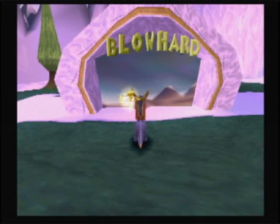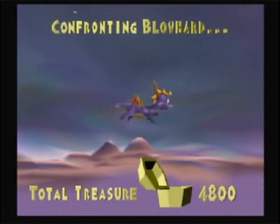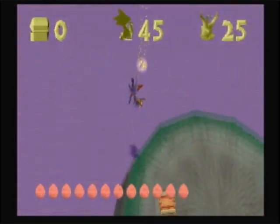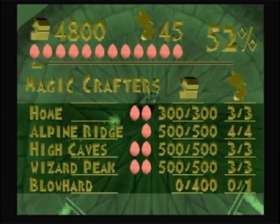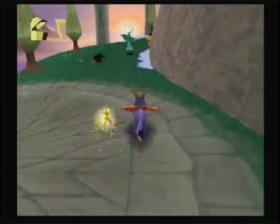It's time for the boss of Magic Crafters. Let's confront Blowhard! For a boss stage, this one's kinda weird. It's packed with treasure — 400 gems and one dragon to go after. But even with that much treasure in it, it seems pretty short overall.